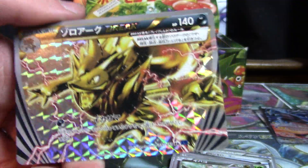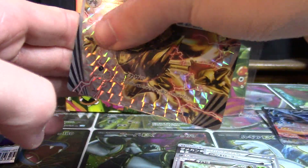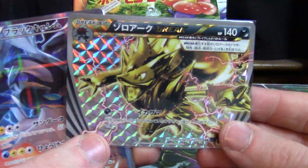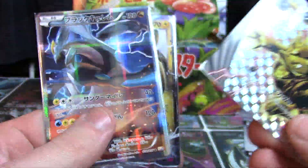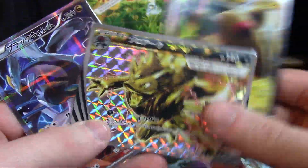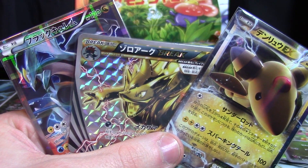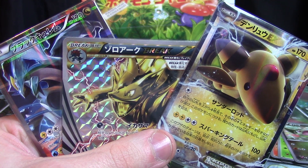We get a disputed full art — I certainly don't consider it a regular full art — a Break card and an EX out of our 3 packs. Of course a quick recap for you guys, actually maybe Ampharos is better off going that way. We didn't waste any time at all getting these great cards.